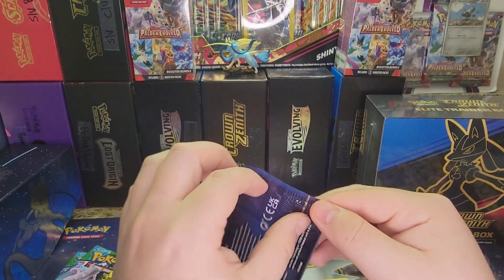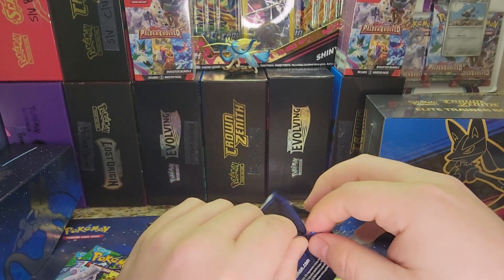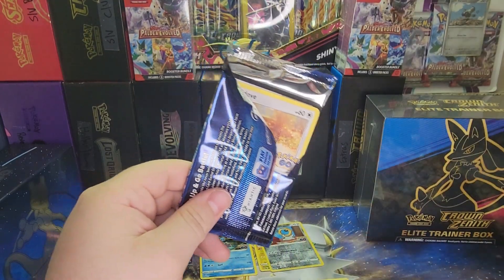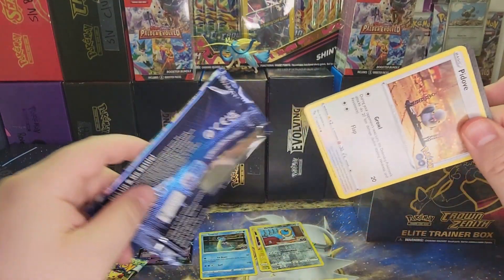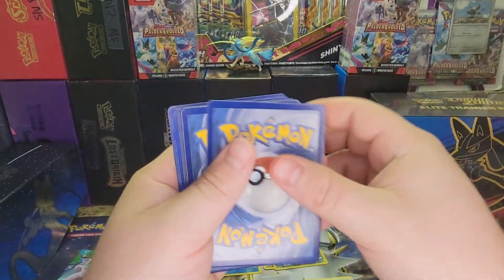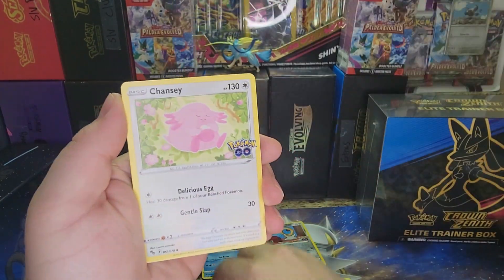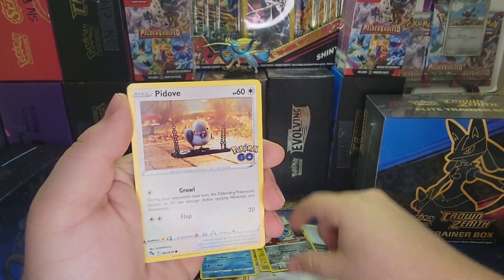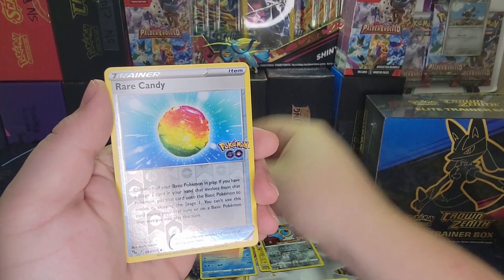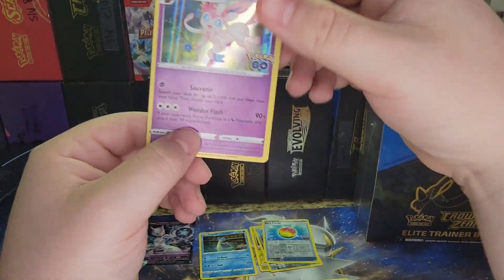We got a Mew 2 V, and we got the Mew 2 V Full Art as the promo card — those go together nicely. It is storming outside at the time of this recording, sorry if that's distracting. This pack has a Fighting Energy, Pupitar, Chansey, Spark, Peta, Magikarp, Onyx, Eevee, Numel, Rare Candy Reverse — nice — and there's a Sylveon Holo.